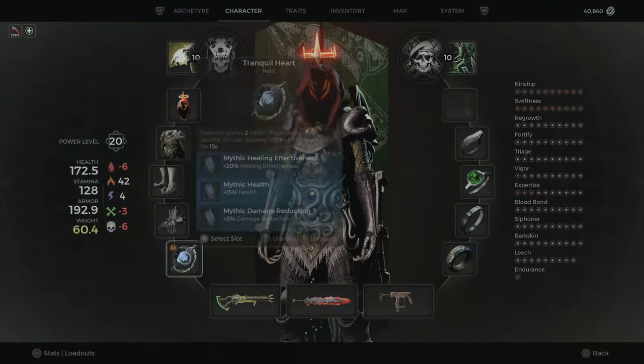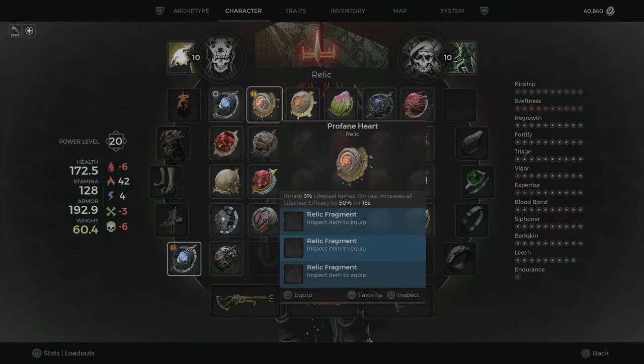And there you go. That's how to get the Profane Heart. It's a new relic which gives you a base lifesteal bonus, and on use increases the lifesteal. Yeah this one's really good.